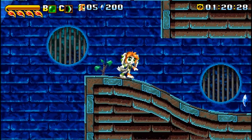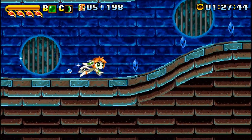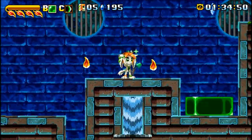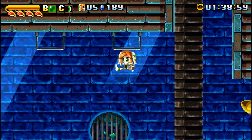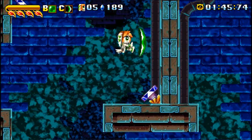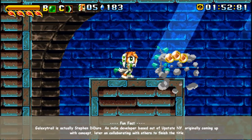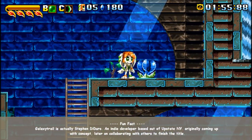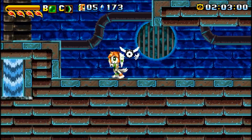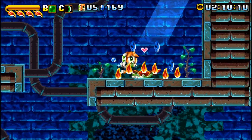Each of the characters plays very differently. Lilac, for instance, has a speed attack and can roll herself into a ball and shoot forward at high speed. Mila doesn't have that ability — all she can do is fight like a Mario 2 character, forming a gelatinous cube to use as a weapon or to defend herself. The game has a real focus on action as much as the speedster aspect.